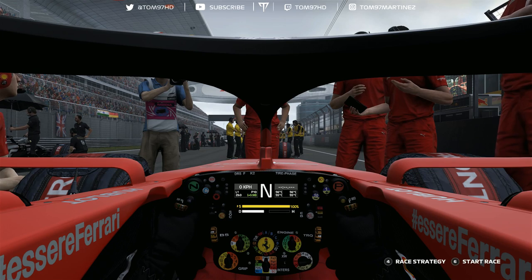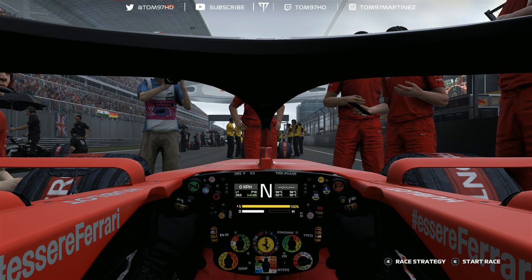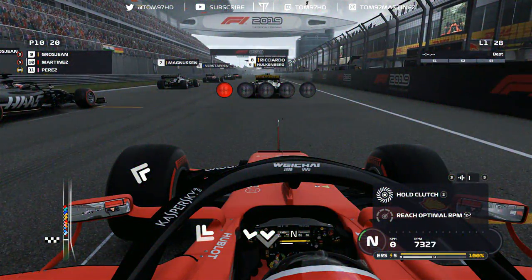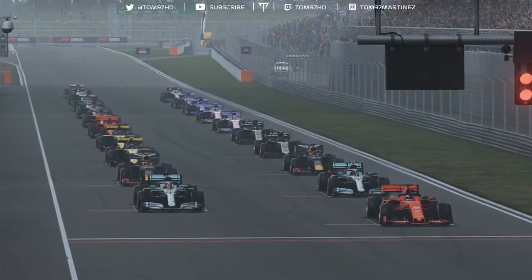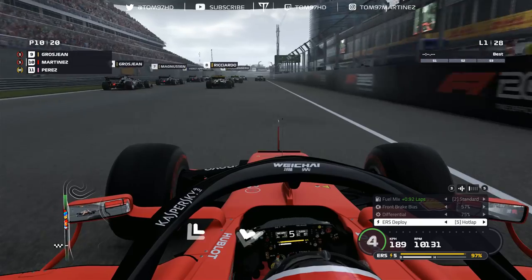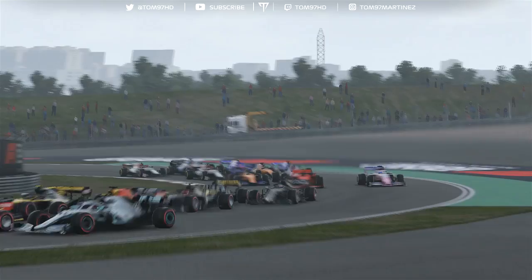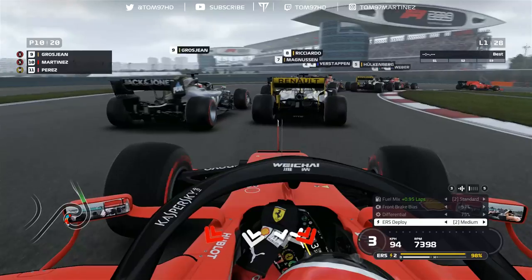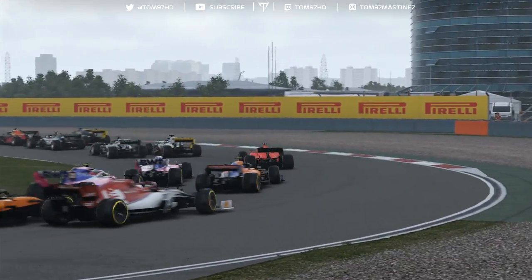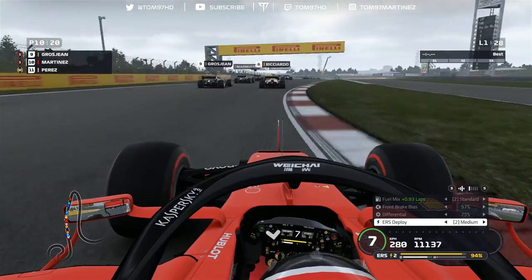Target for this race is a top six, similar to Bahrain. Let's see how we get on. The five red lights come on, revs into the optimal zone, and it's lights out. Not a good launch at all — I tried a short-shift method and it backfired massively. Into turn one we're holding the inside line, still P10, no positions lost. Ricciardo and Grosjean are side by side. Going around the outside into turn three, not much grip, but we get away with it.